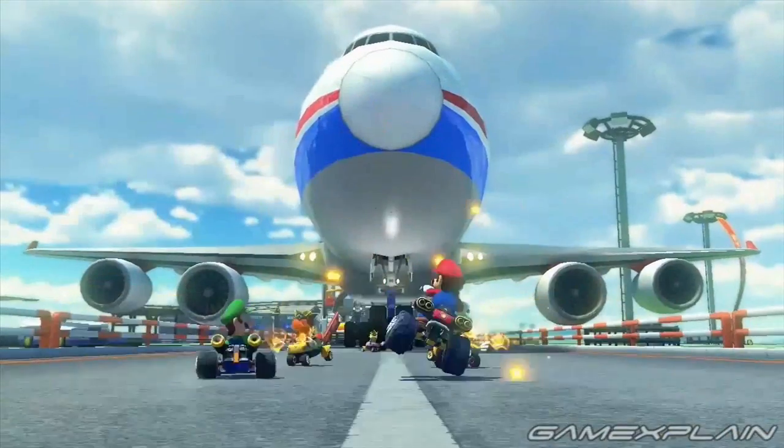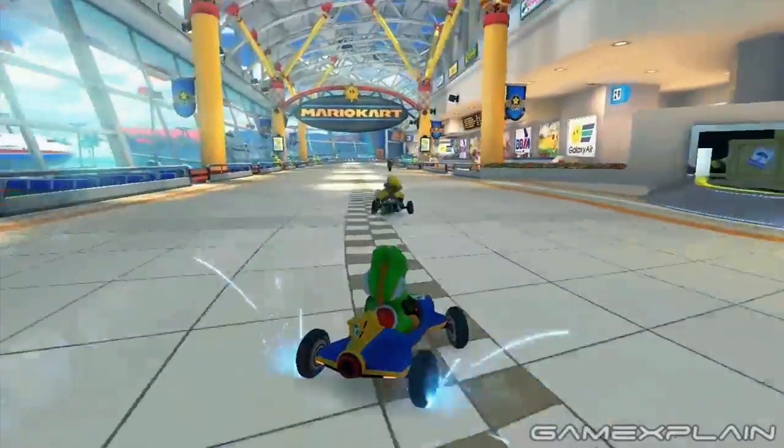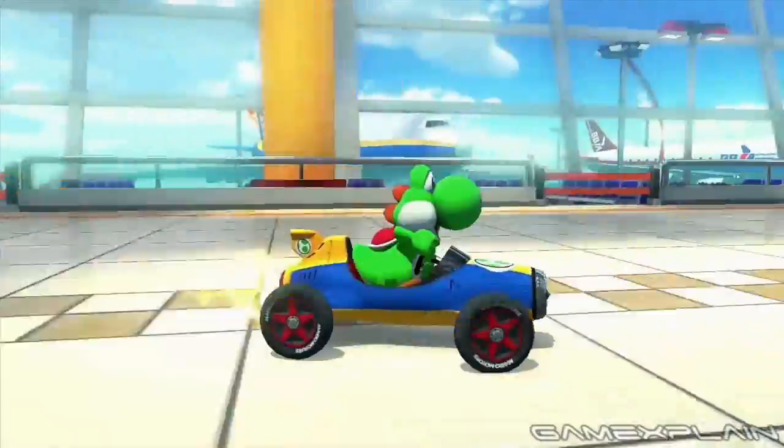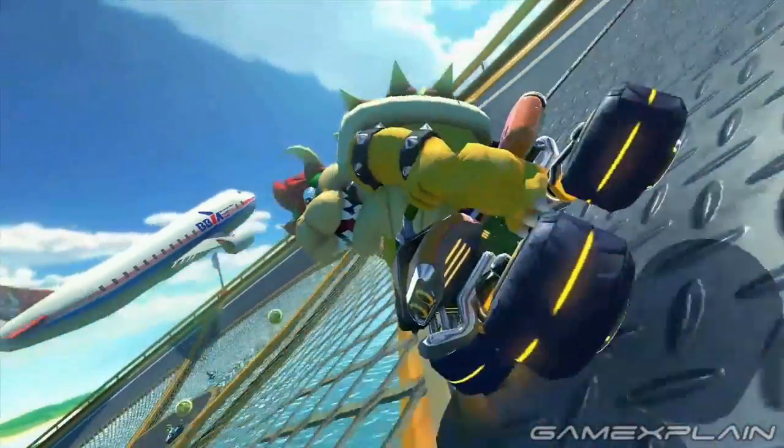The first racetrack shown off takes place at a bustling airport, in a race that fittingly spans both ground and sky. This course is filled to the brim with details. Though the trailer shows off what appears to be a good chunk of the course, the scenes are completely out of order.